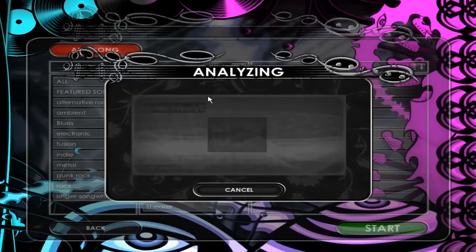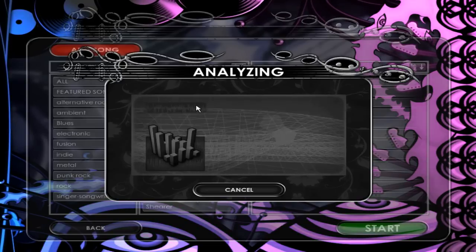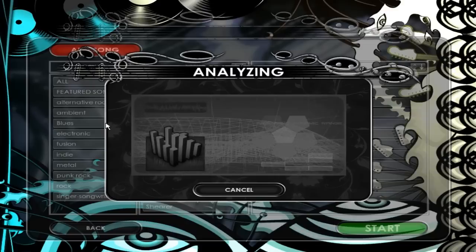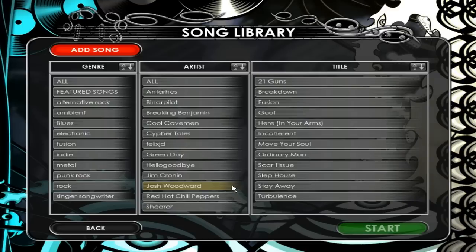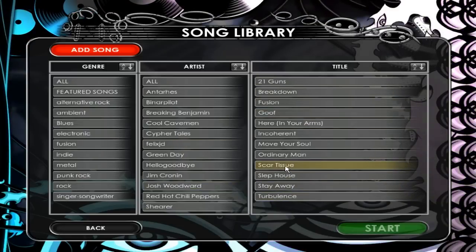As you can see it's analyzing the song here. It analyzes through a program called Last.fm, so everyone is playing the same official version of the song — not your local copy. That way no one can cheat the leaderboards. We're going to use a song called Scar Tissue since it takes a little bit to analyze.